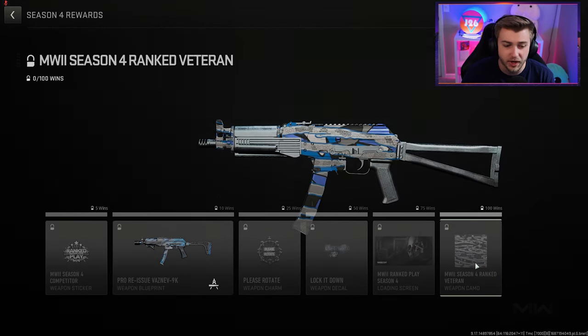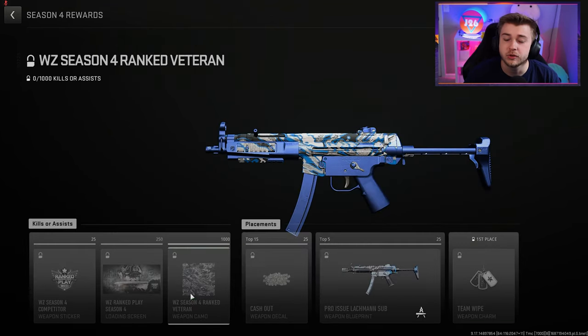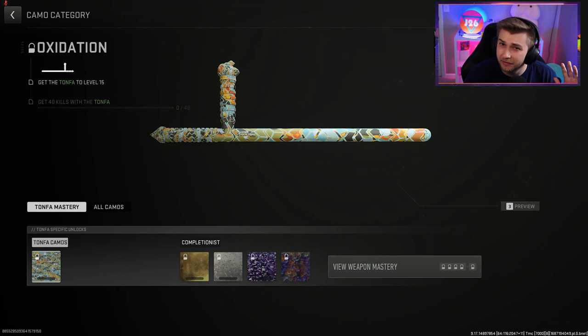Outside of those, there's a brand new ranked camo and I was hoping it would be bad so I wouldn't have to go for it, but I actually kind of like it. It's like a mix between the Viper camo and some of the older ranked camos like the Season 2 camo but blue. And there's a camo for getting a thousand kills in Warzone ranked - it's a lot of kills but it looks pretty good. For our last camo they added one for the Tomfa, but I don't have that unlocked yet so we'll have to get it another day.